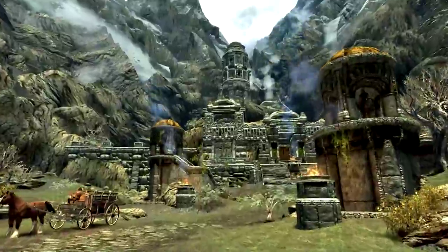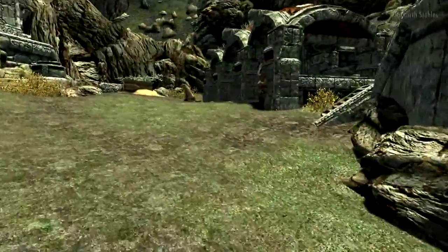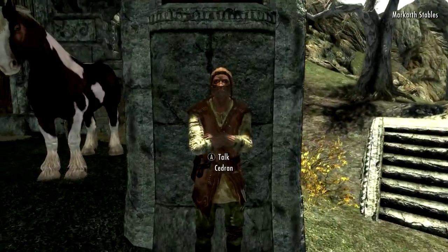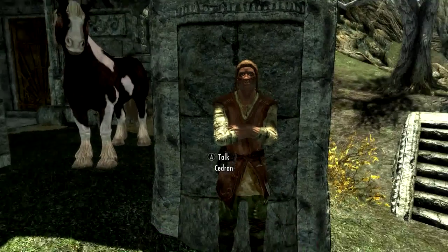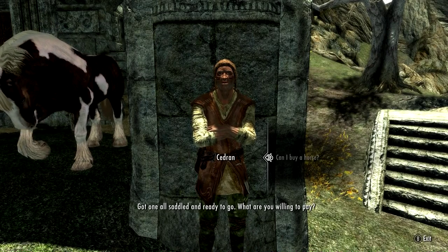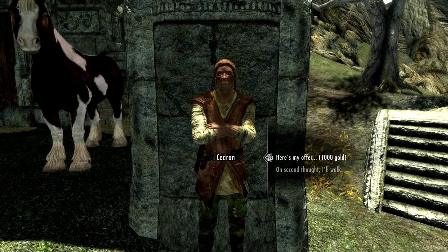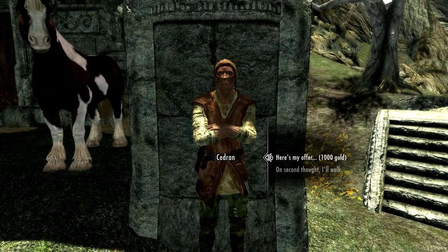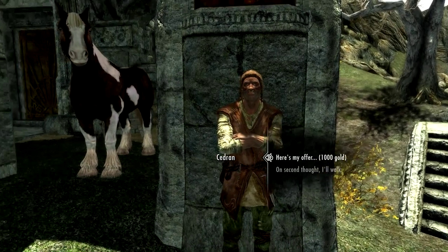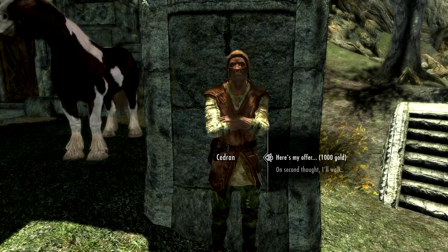Markarth's looking very pretty today, nice day. There's the horse stable — hello stable master, Markarth stables. Are you Sedron? Do you sell this horse? I want that horse — Inigo wants that horse. Can I buy a horse? Can I haggle a little? A thousand gold is way too much — how can you charge so much for a bicolored horse? You're supposed to come back with a second offer — nope, not gonna do that.